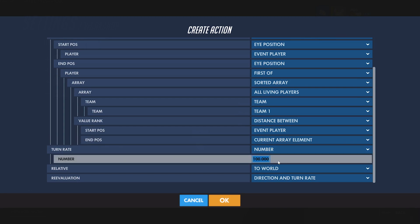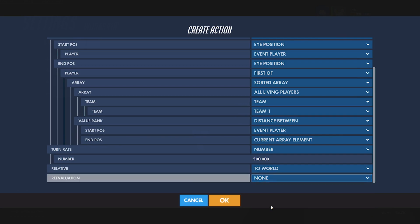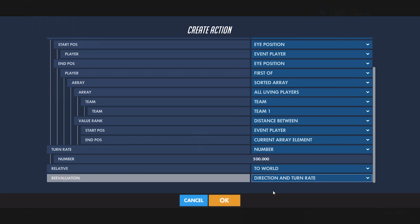Another thing we can edit is the turn rate, which is pretty self-explanatory — it's the speed at which the bot will turn to face where it's supposed to be facing. 100 is fairly decent; it might take a bit for it to turn around if you are behind it. If you want it to aim super fast, I usually go for about 500. For a Widowmaker, she'll have complete aim bot — so if you're within line of sight and she shoots, you'll definitely get hit. If you want to be able to dodge your bot, you might want to turn down the turn rate. For reevaluation, if you set it to none they'll stay looking in that position until another command changes where they're looking. If you set it to reevaluate direction and turn rate, it will keep checking where it needs to look.